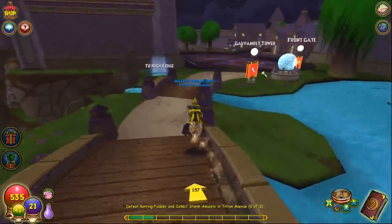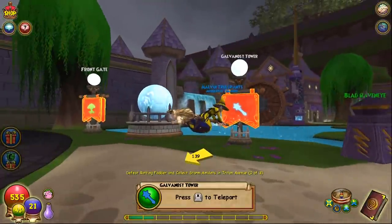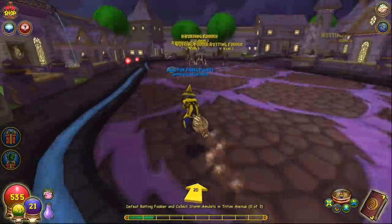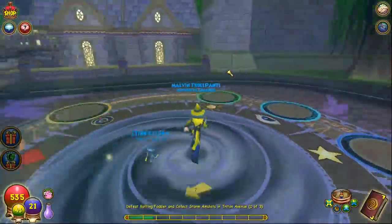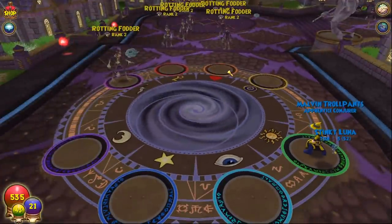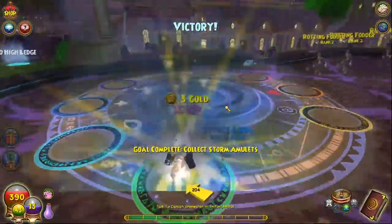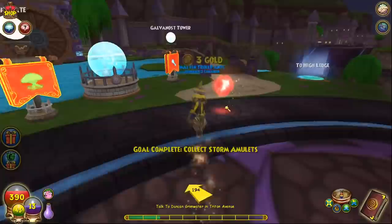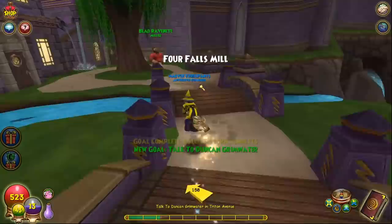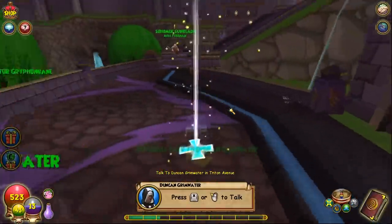Here are the new teleporters. This one puts you pretty close to Haunted Cave, and it also goes to the front gate — really nice. This is a collect quest, so I'll skip ahead. Okay, we finally got them all — it only took three battles. Maybe it's 100% drop rate; they'd be nice to us on our first couple of collect quests.